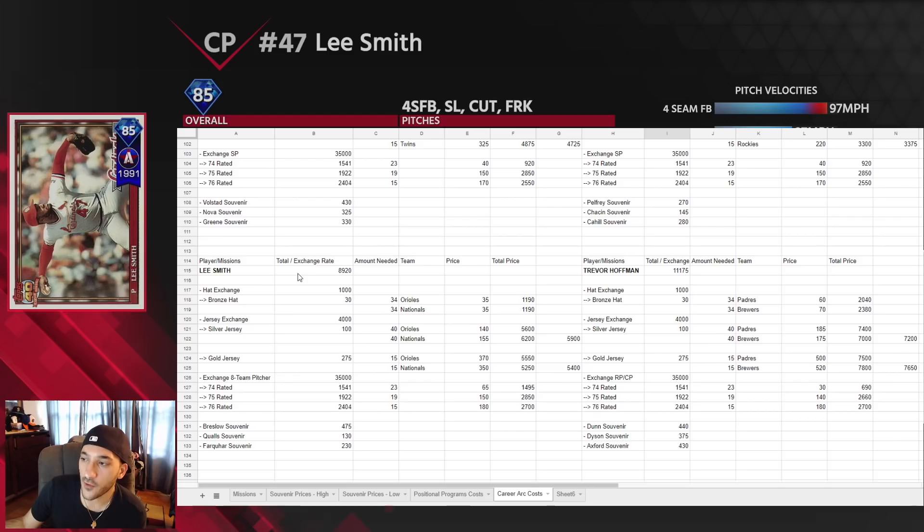Lee Smith, our closing pitcher, goes for around 9,000. He has about eight teams — we went with the Orioles and Nationals as the cheapest two, same price. Silver jersey exchange was around 5,900 and gold exchange around 5,400 — gold is the much better option. If you had extra jerseys you could mix and match, but getting 15 gold jerseys beats getting 40 silver ones. Pitcher exchange goes for around 65 stubs each, so around 1,500 total. Lee Smith at 9k is a pretty good deal.